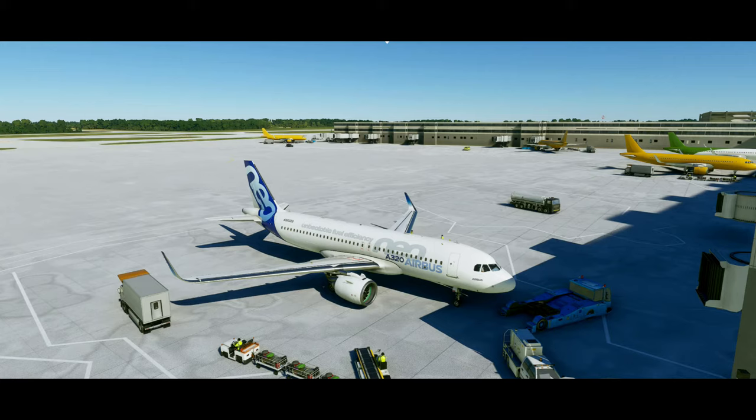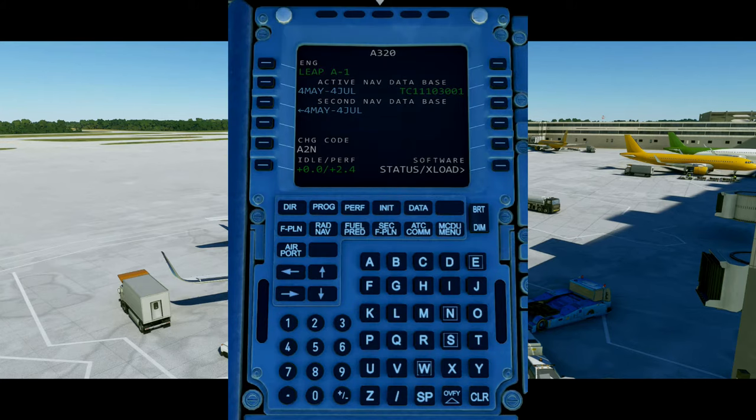Let's get into how to program the MCDU and talk about the different buttons. The first thing you will see on the MCDU when powering up the aircraft is a page showing some different information about the aircraft — including the aircraft type. We are in an Airbus A320, and this shows what engines are installed. Since we are in the NEO, which stands for New Engine Option, we have CFM LEAP A1 engines.